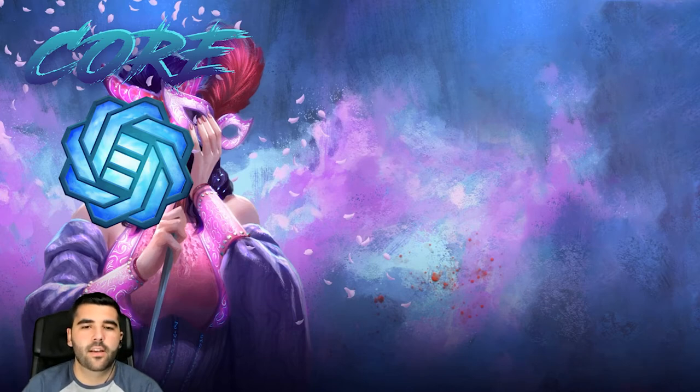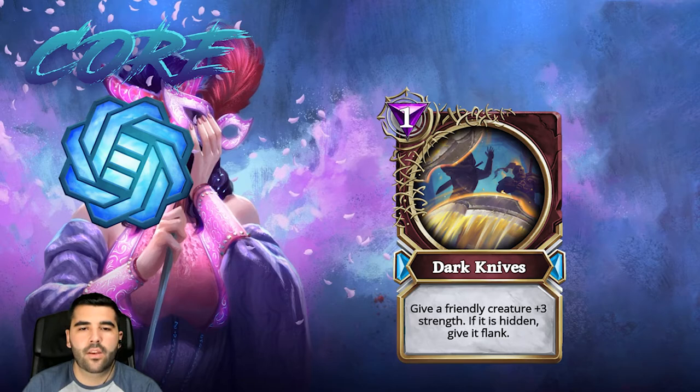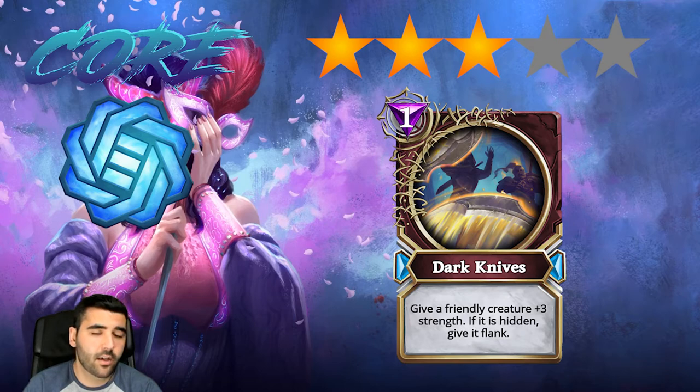The first card we have is Dark Knives, which gives a friendly creature plus three strength, and if it's even, gives it flank. I've seen this being played, although it's not that great. If you want to run a super aggressive deck and give three strength to a creature and flank, sure, why not. I'm gonna put this in the three star category because it's not that great of a card, but it's not bad either.